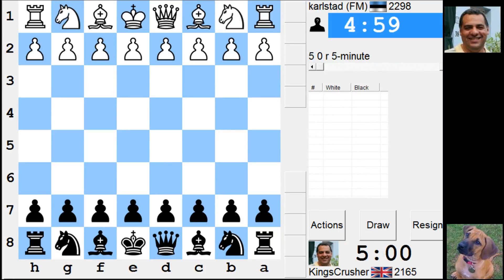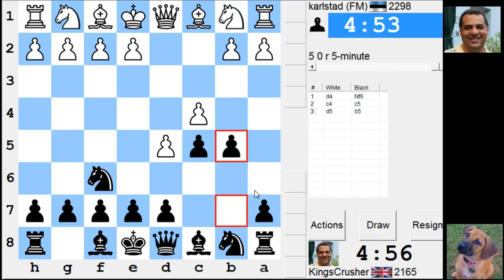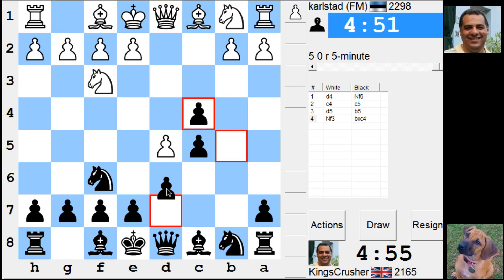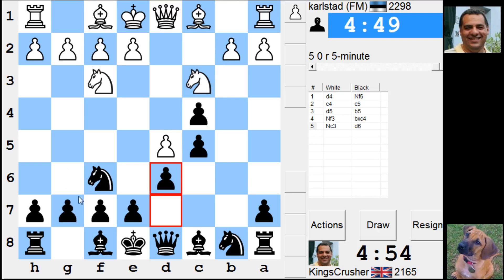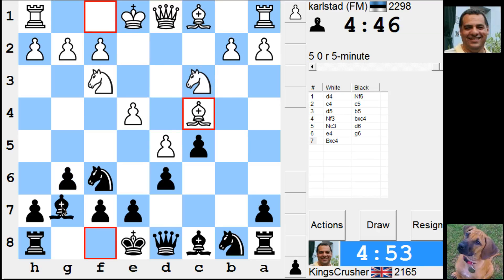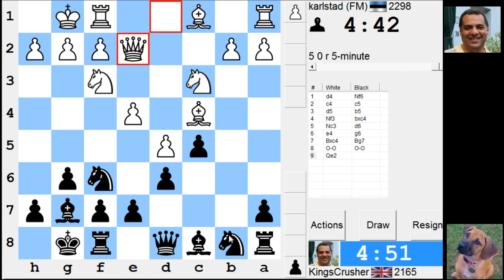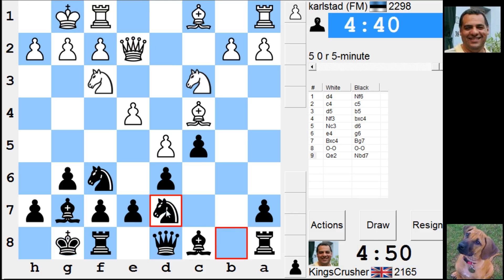Welcome to another exciting five-minute auto pairing - 2298 versus FM Kolstad. Let's try a Panko gambit, which can be quite fun. I should get some b-file play, I hope. Nb6 - I'll maybe try to get the bishop on a6 if the bishop moves off.